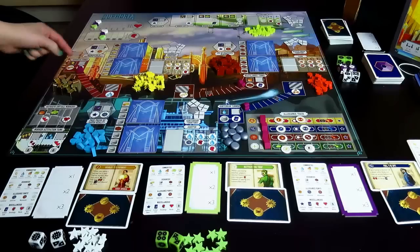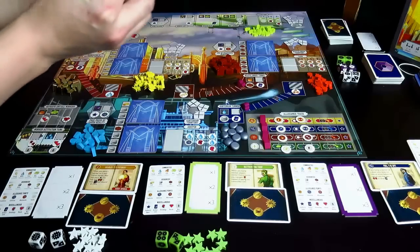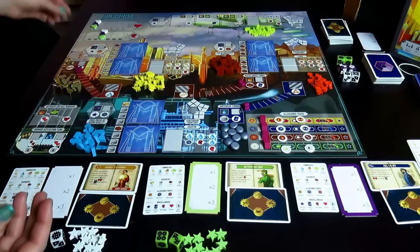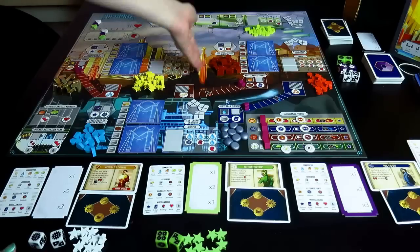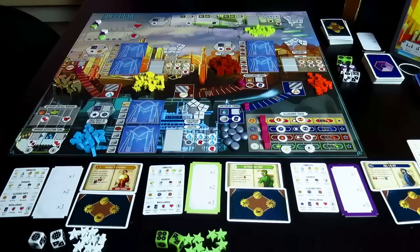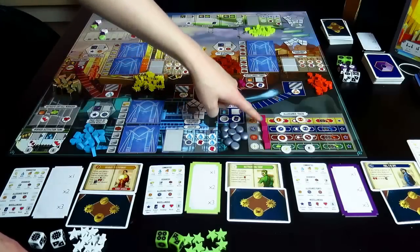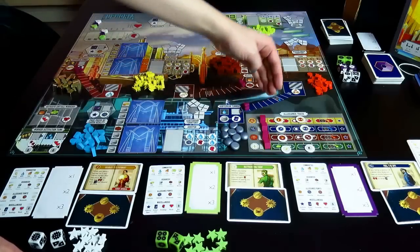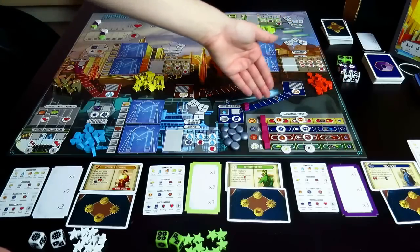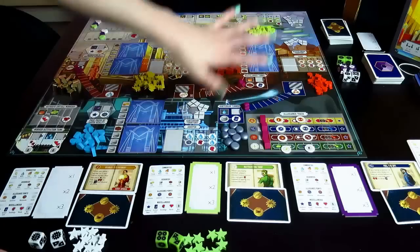Next, you're going to put the tunnelers — these little tunnel meeples — at the beginning of each of the three tunnels. There's one for the Euphorians, one for the Wastelanders, and one for the Subterrans. Then one of these markers goes at the beginning of each Allegiance track. You're going to be moving these up, trying to earn victory points, and there's one for each of the four factions on the board.